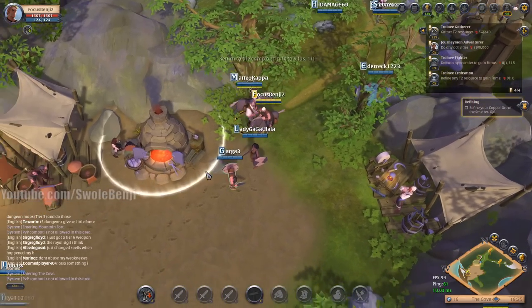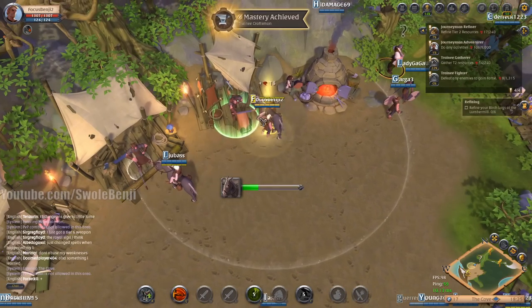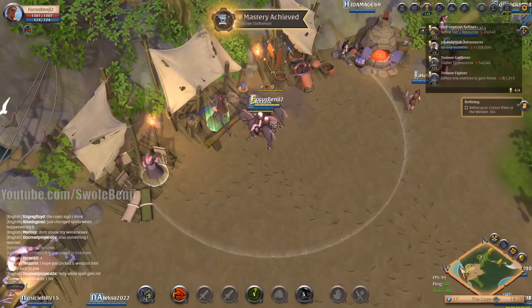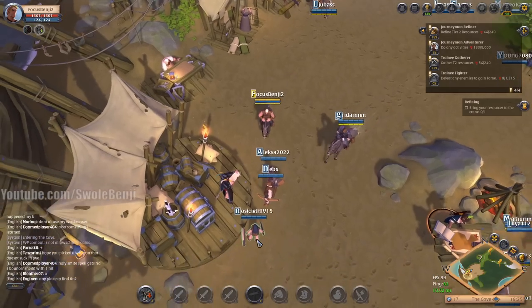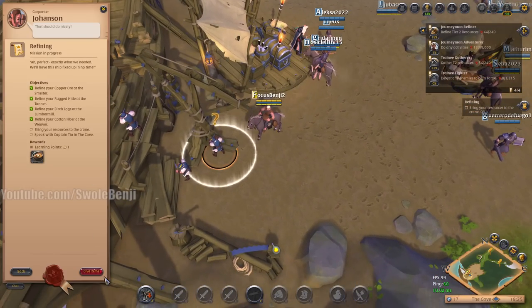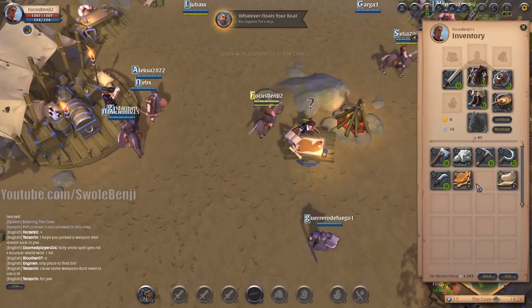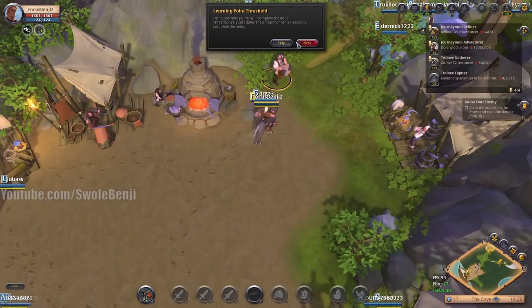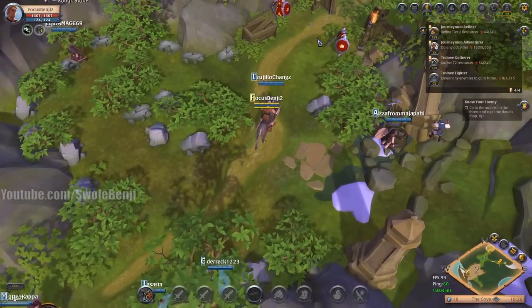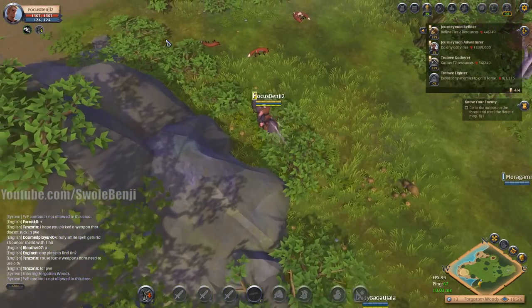Let's go ahead and continue with the tutorial. Complete that, equip — now I have the soup. Go to the outpost and steal the heretic map. Skip that, don't need to do that. Now we go to the heretic area and steal the map — even though it was our map to begin with, so it's not really stealing, it's more like repossessing.